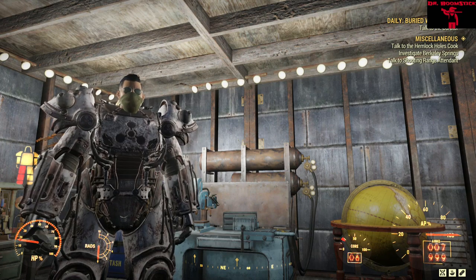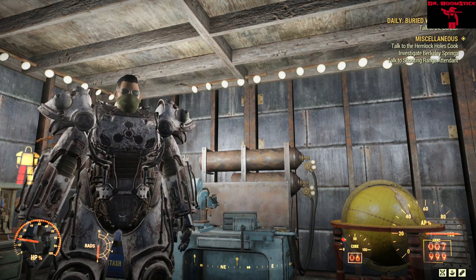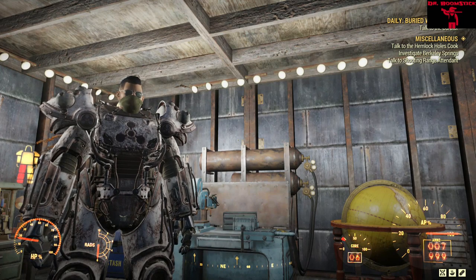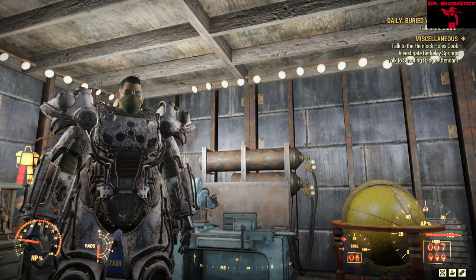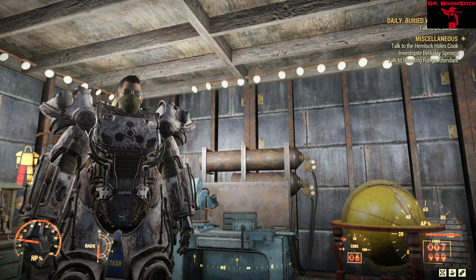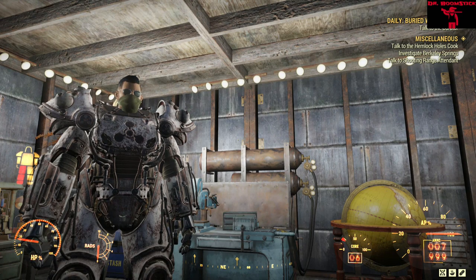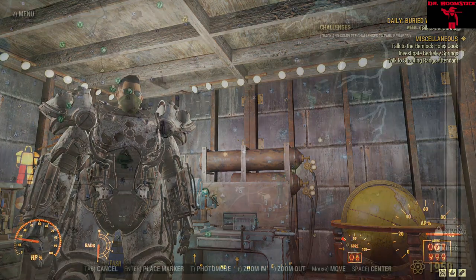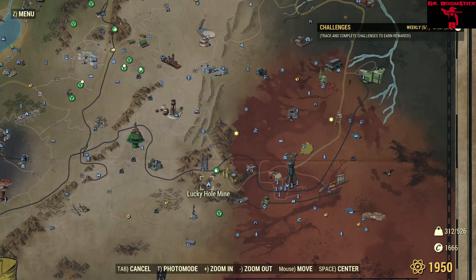Anyway, we're going to visit the Lucky Hole Mine today. Yes, you can get lucky in there — just not in the way you're thinking. Hey, by the way, take your excavator armor because it gets twice as many rewards. I'm going to make this video as short as possible.